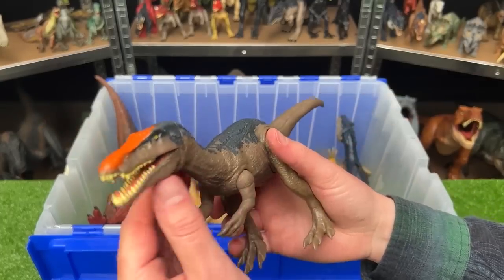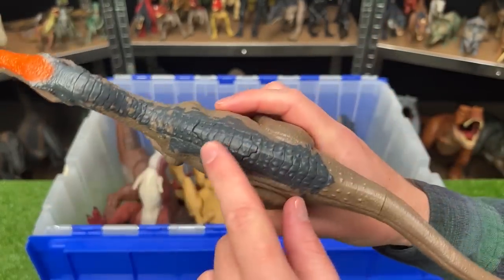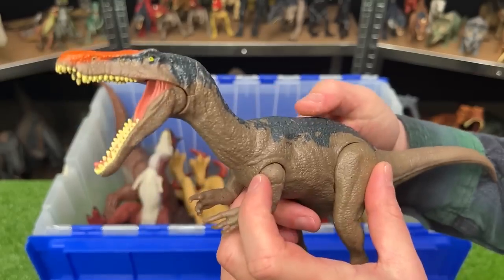Here is another Baryonyx figure. This one has some bright orange coloring right along the top of its head, and of course it's got the button on its back to activate the jaw.